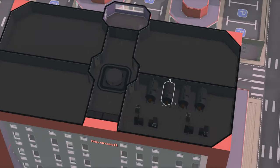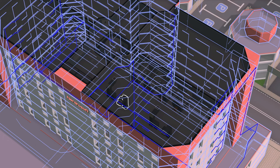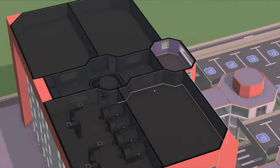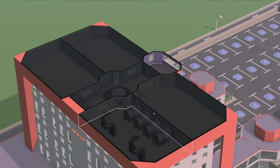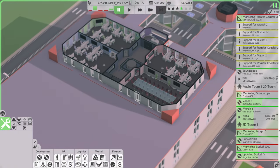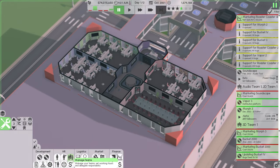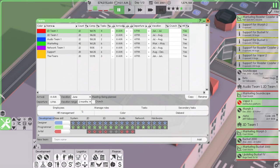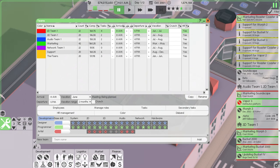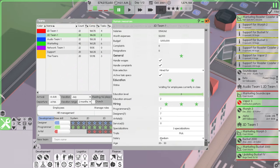At the top, utilities go up here — heating and air conditioning. We do have space for additional teams and another leader up here if we want. What I'd like to do is sort out HR management for all my teams. We can now go up to 14 programmers, 14 designers, and 14 artists for the 2D team, and the same thing for the 3D team. We can also increase those salaries quite a bit.